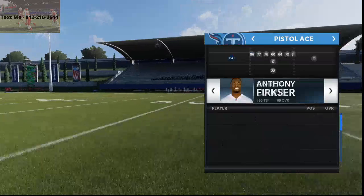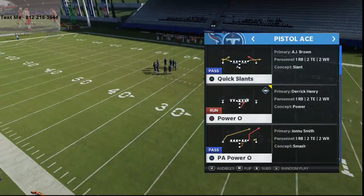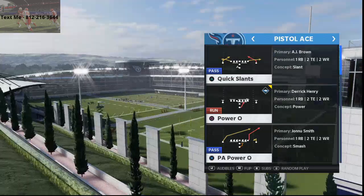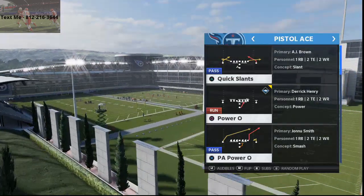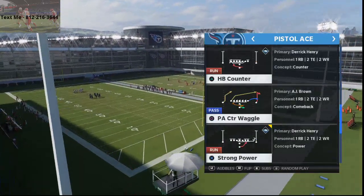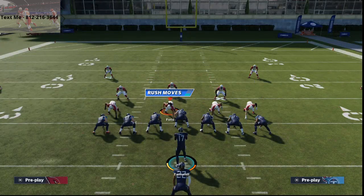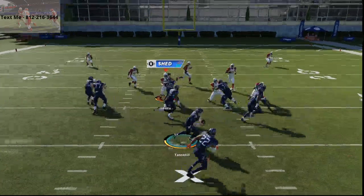I like to run it out of ace, and what's awesome is you can actually audible to this out of spread from the Seahawks playbook if you have the personnel with the formation audible. This makes it a really difficult scheme to stop. It all starts with strong power — I really believe strong power is back, and it might be one of the best runs in Madden 21, if not the best run.